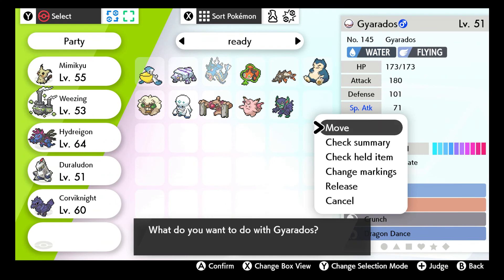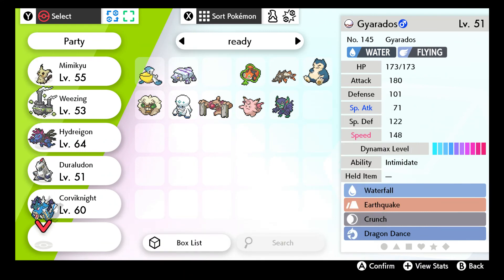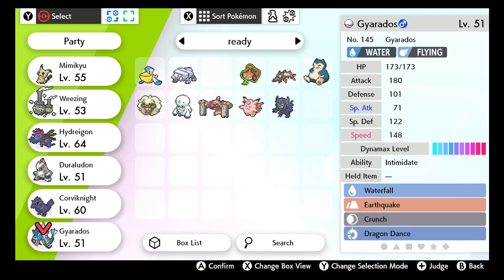So I think this might be the team we're going to go for here - I think this might actually be a good setup. So the team is: Mimikyu, Weezing, Hydreigon, Duraludon, Corvinight, and Gyarados. Duraludon sounds like a Digimon name at this point. I might make some more changes to this before the actual official battle in a couple days when we go in there. I will let you guys know before the battle starts if I do. But as of right now, on paper, this looks like the team I'm definitely going to be going with.